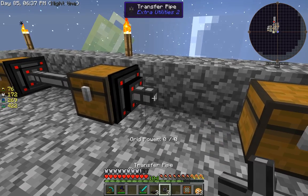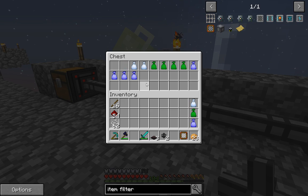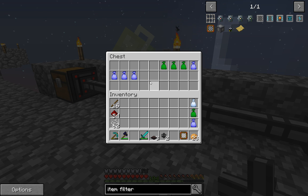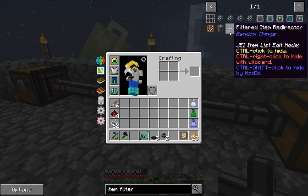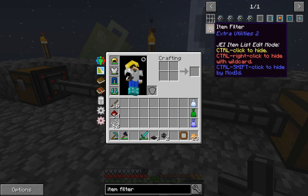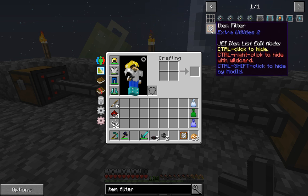So if we connect up the pipe, you'll see that it will leave the rare loot bags here. You can use these anywhere that you're using a transfer node. There are a bunch of other types of item filters, but this is the most basic and earliest one you can make.